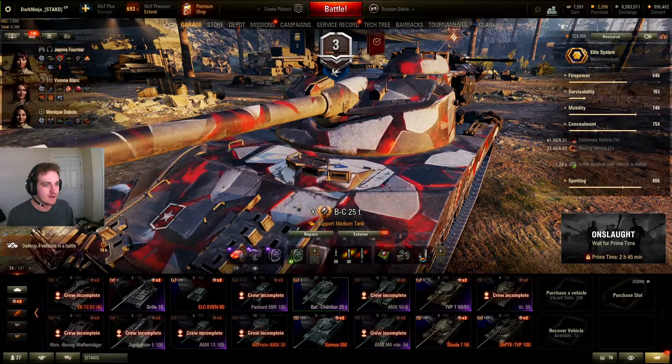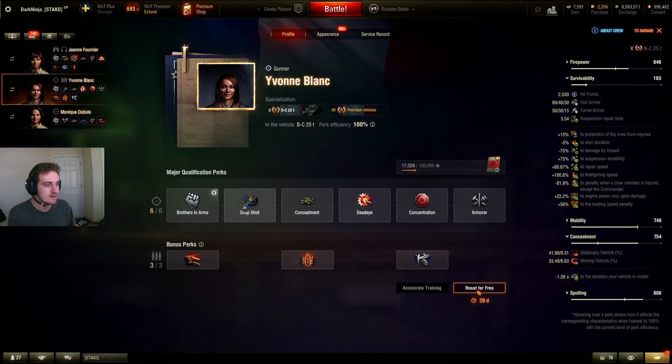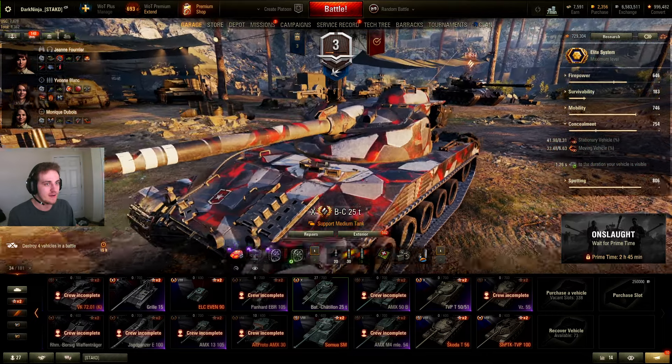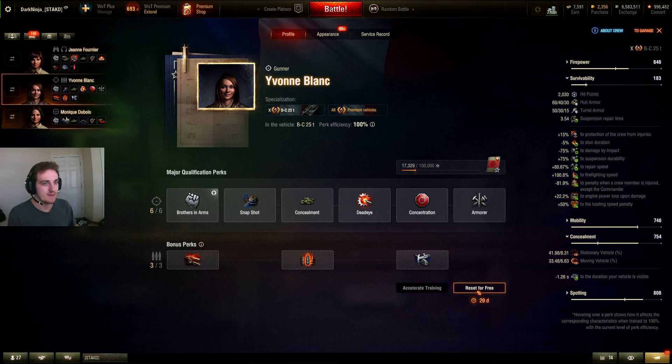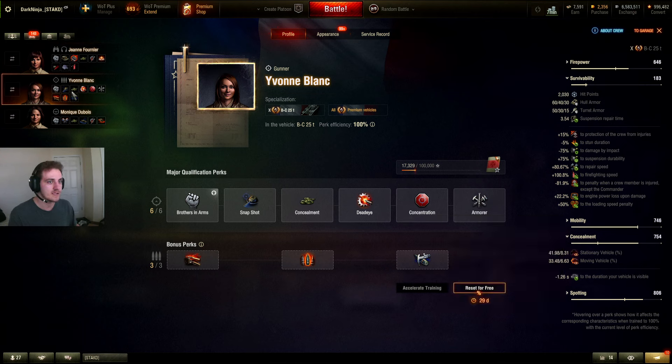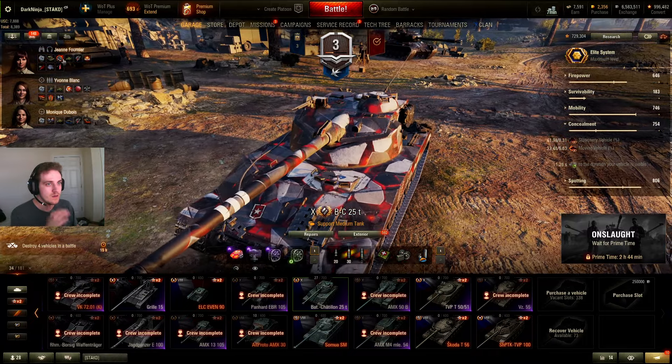Some tanks have such great repair times that you can get away with not running Repairs on one of your crew members if it really needs another perk. On the Bat-Chat, I chose Repairs on my commander and driver because I think the gunner had better skills available. The commander skills are probably the weakest toward the 5th and 6th skill, so if you're going to drop Repairs on one crew member, you'll usually be keeping it on the commander and dropping it on the gunner.